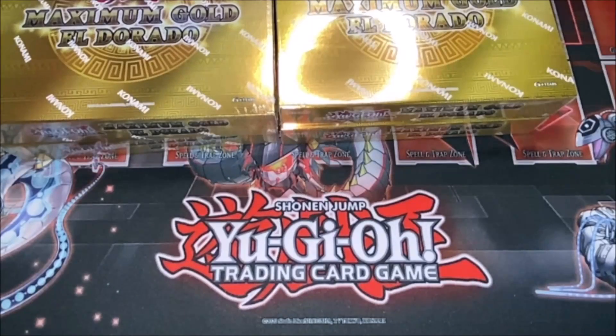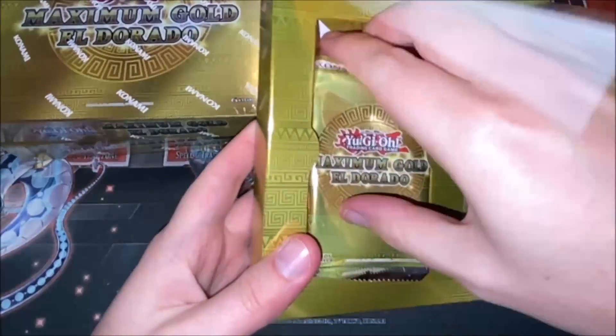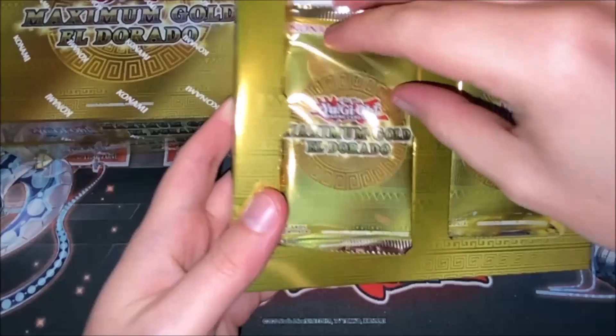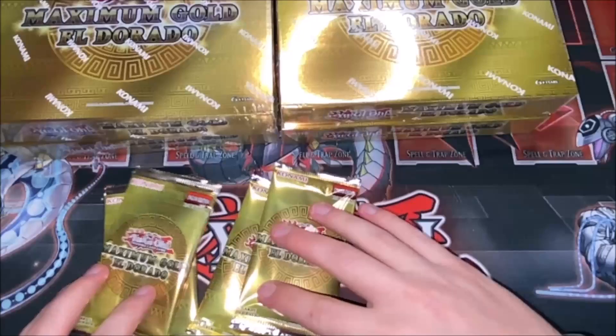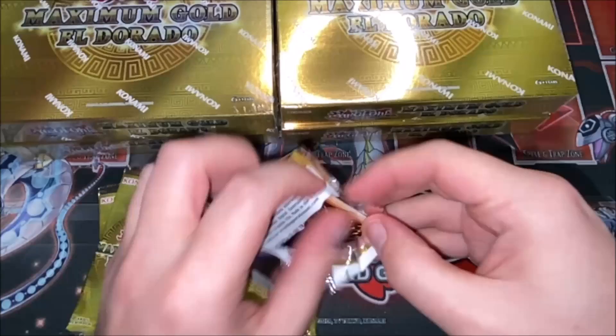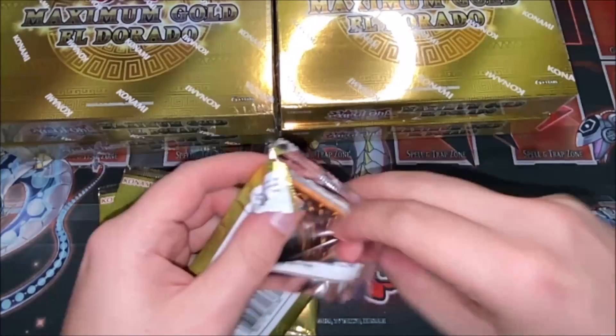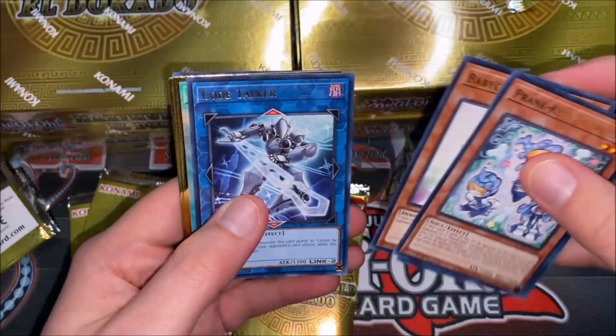Hopefully we have some good luck. I'd really like to get an Access Code — of course Verte Anaconda is in this set, and there are quite a few cards I'd like to get. I've only opened up like one or two boxes of this so far. I know the quality control of this set isn't the greatest — there have been some crazy misprints — so I don't know if we'll have anything like that today, but let's crack this open and see what we got.